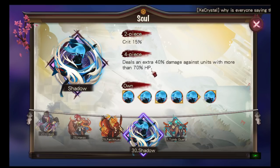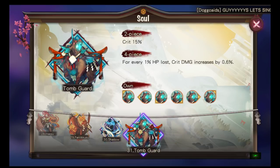Shadow: two-piece crit chance 15%, four-piece deals an extra 40% damage against units with more than 70% HP. So if you have an Ibaraki Doji G6 with 100% crit, 250% crit damage, and 7-8k attack, he will deal massive damage as your first DPS to move. Shadow is really cool, really popular, used by a lot of people. It can be countered by sets like Jizou or Soul Edge, but it's still one of the most popular attack sets.